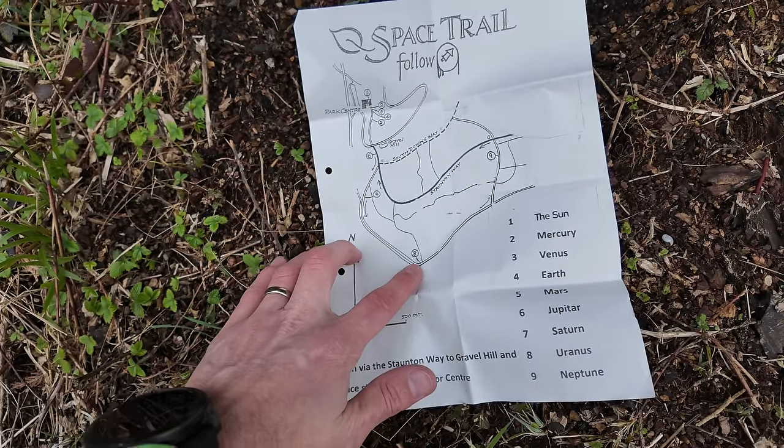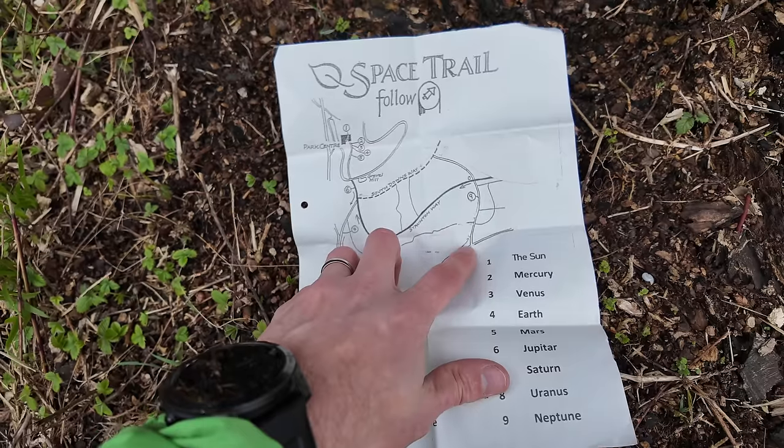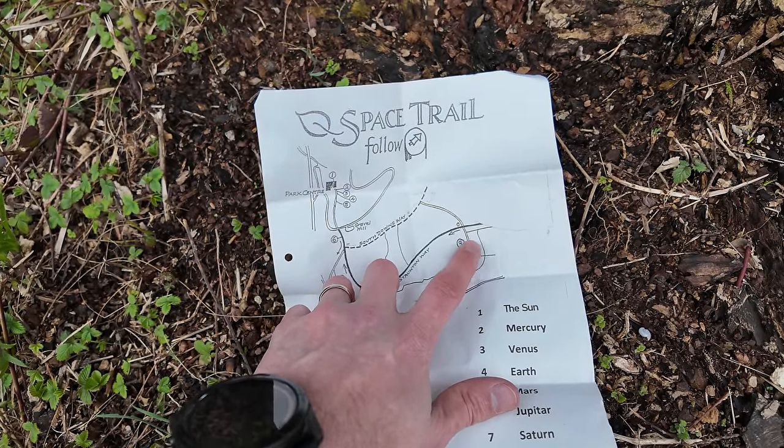Last week on the Saturday sessions I used a map to get around Queen Elizabeth Country Park on a planet space trail. It was really good fun and at one point I mentioned I've got an Ordnance Survey puzzle book. I've been doing some of those puzzles for the channel — I think that would be awesome and fun to do, but some of you might not think so. So guess what we're doing today.